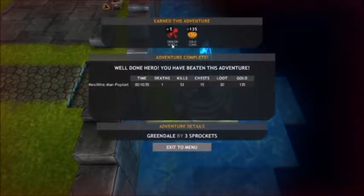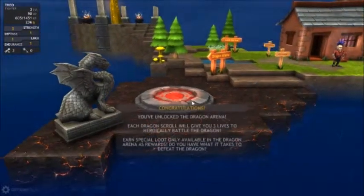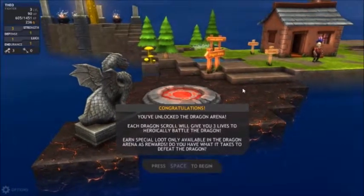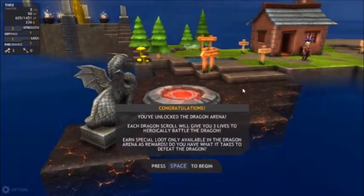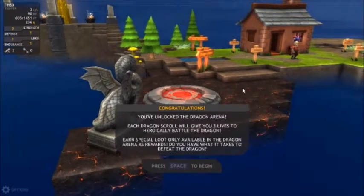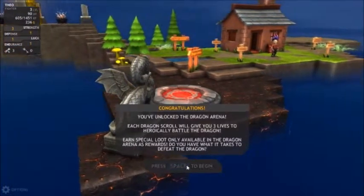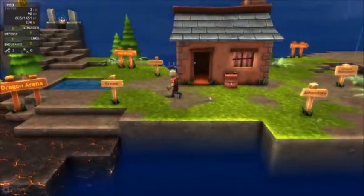We got more gold coins and a dragon scroll - still have no idea what a dragon scroll is, but I have more of them. You've unlocked the dragon arena! Each dragon scroll will give you three lives to heroically battle the dragon. Earn special loot only available in the dragon arena as rewards. Probably not, because I'm only level three, but that's a cool thing to have.